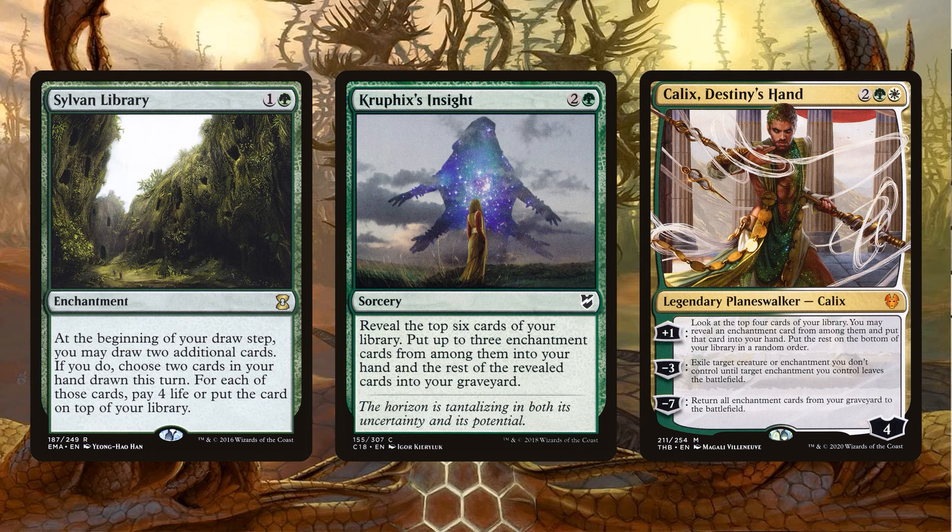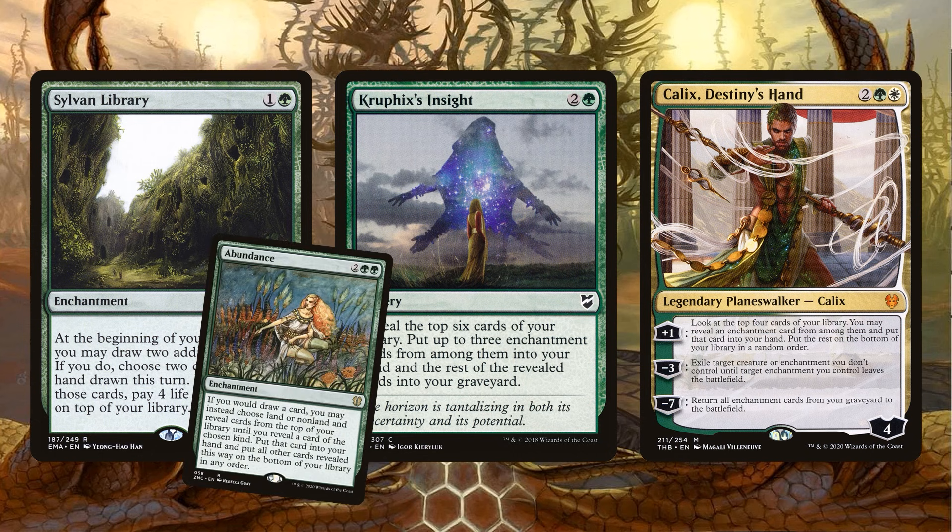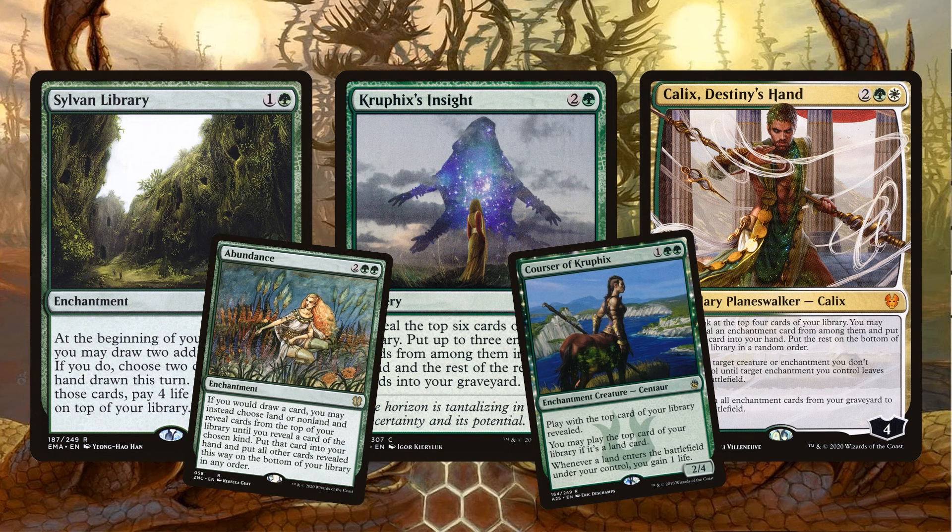Especially if you round out your draw with other enchantments. Sylvan Library is a great enchantment — pairs really well with Abundance, letting you draw 3 cards of whatever you want. Kruphix's Insight can also have you drawing 3 cards, looking 6 deep for the most relevant enchantments. Kallax's Destiny's Hand is a really fun one, letting you search for enchantments but also allowing a little bit of removal. And Courser of Kruphix is an enchantment in itself and lets you draw by playing lands off the top of your library.